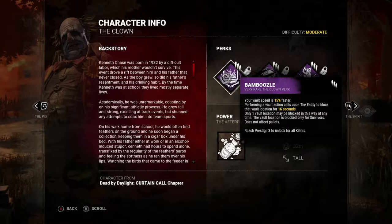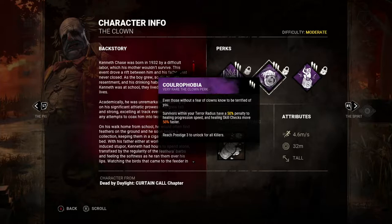That alone is enough to get me interested. Performing a vault action calls upon the Entity to block that location for 16 seconds. This could effectively damper any survivor's ability to loop you through the same window or vault location. You can only block one location at a time, and it only affects windows, not pallets.